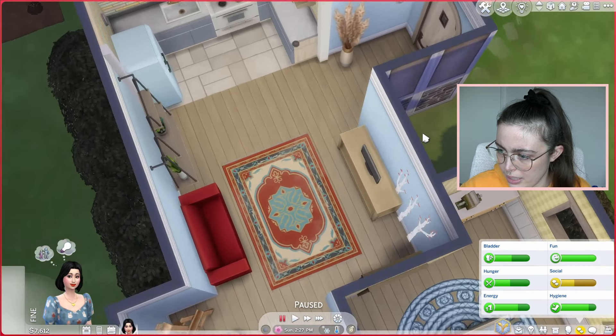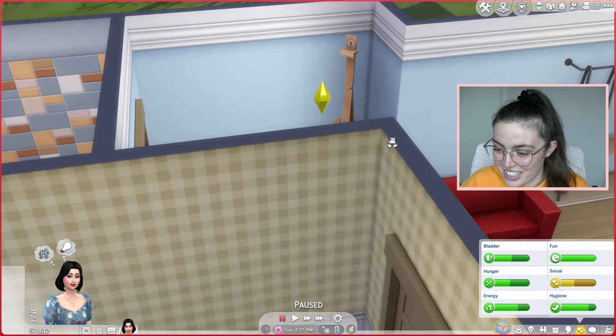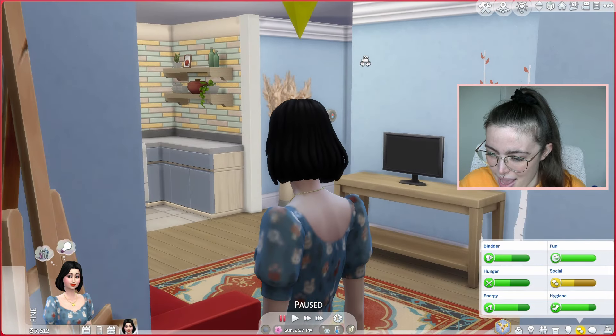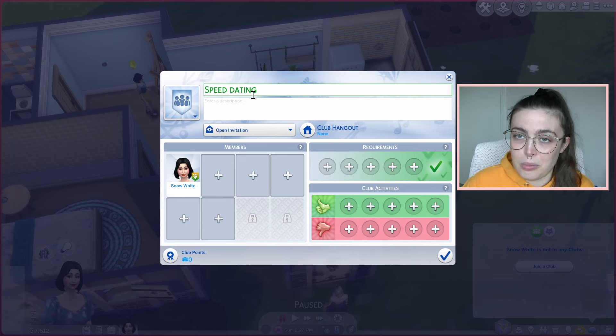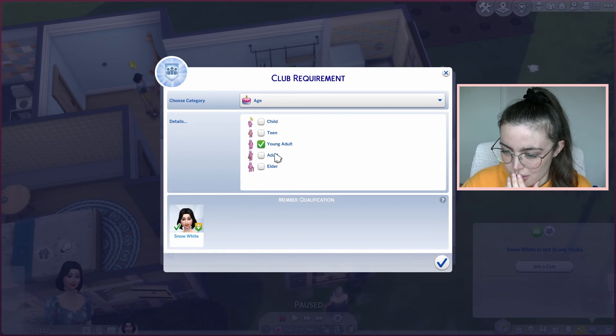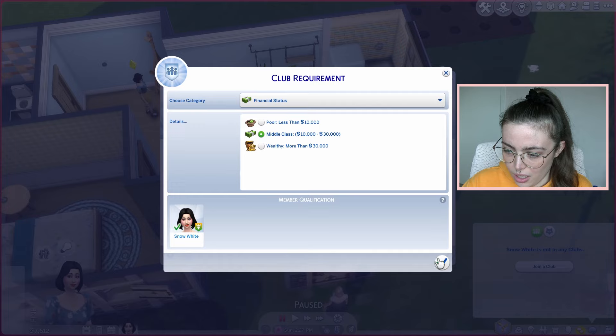Oh who are you? Go away. She's like leave me alone — she is basically staring directly where the door is. Okay so I'm literally going to make a club called like speed dating or something because I just want them all to come to my house and I can get to know them. I want them to be a young adult as well. Marital status: not married obviously. I could do with them being at least middle class.